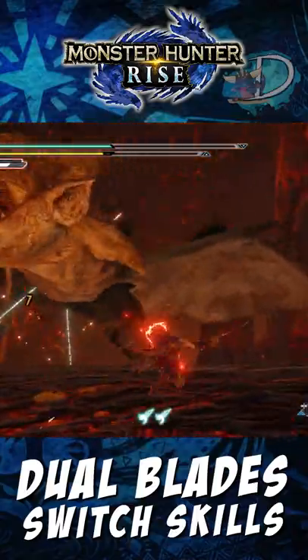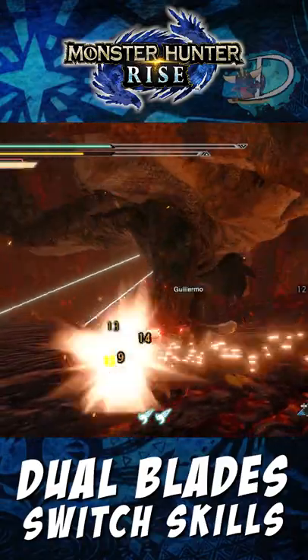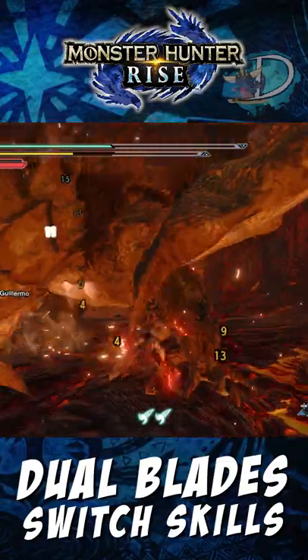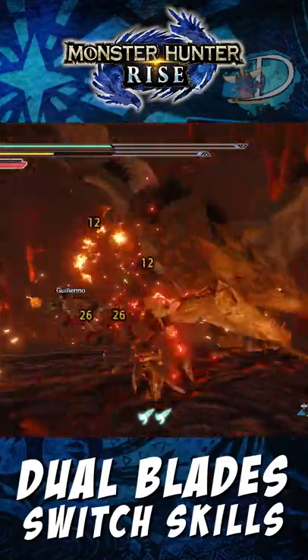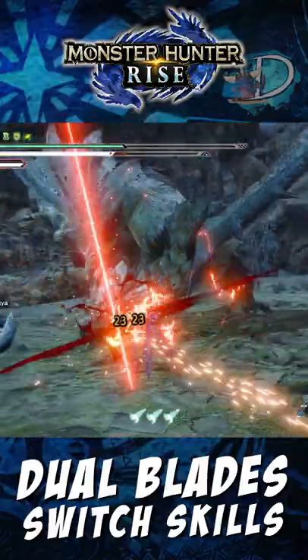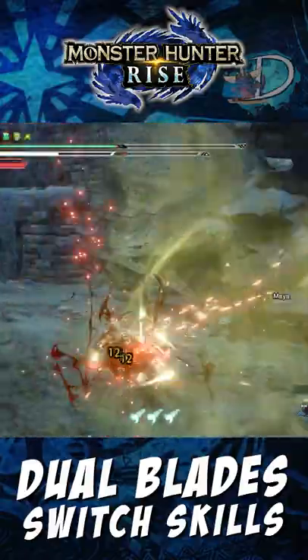For option 2, you have Demon Mode or Feral Demon Mode. These are both different stances you can assume, but they will drain stamina. Demon Mode enables you to enter a mode of the same name, dramatically increasing your movement speed, giving you a new dodge mechanic and access to new combos. Feral Demon Mode gives you access to those same combos, but when switching stances and performing dodges, you'll attack at the same time.